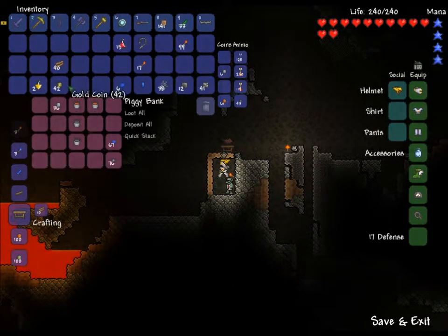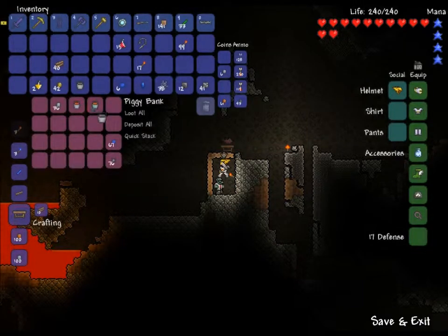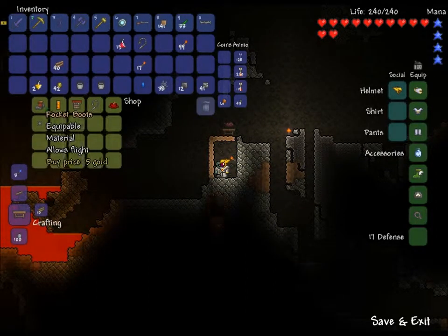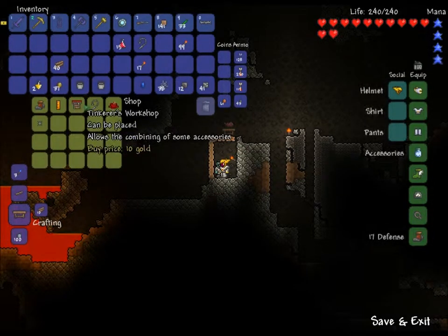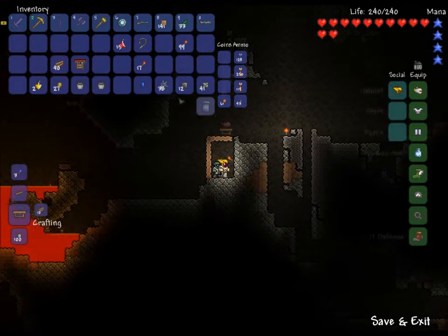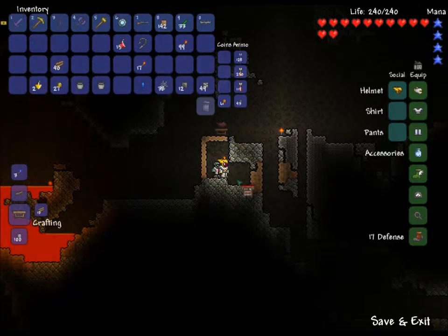I'm going to take out all my gold here, and I'll take out those buckets as well so I can send home some lava. I'll buy the Rocket Boots and put them in there, and buy the Tinkerer's Workshop right now because I do have some stuff. I think the Rocket Boots and the Hermes Boots can be combined, so let's try that out. I'm not sure how big this thing is, so I'm just going to create a little area down here.